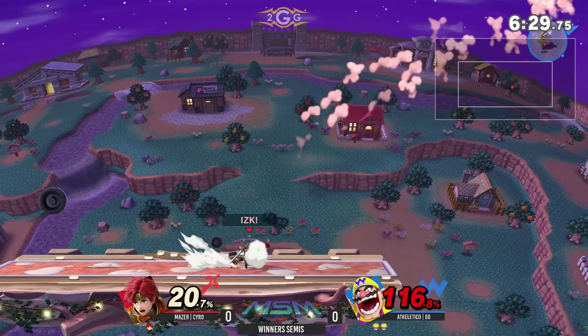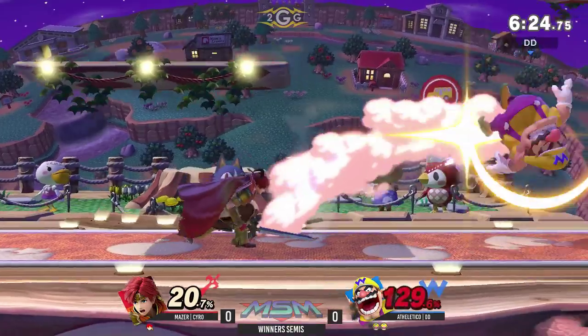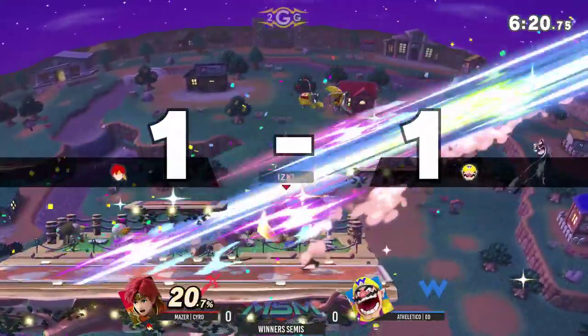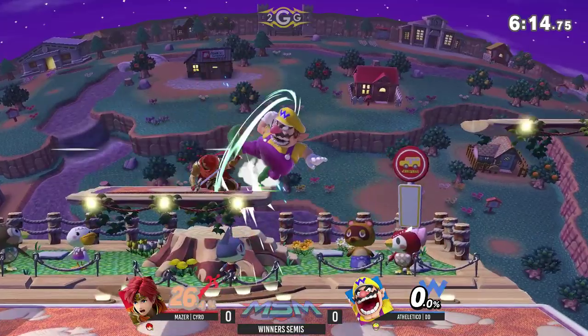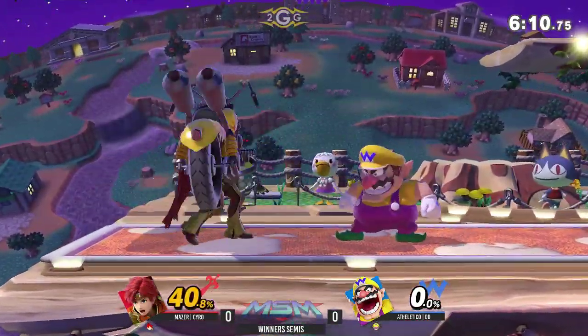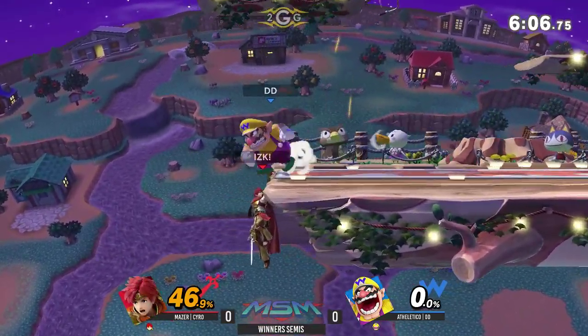Ooh, and the floor attack from the other side — not quite enough to do it. Town City is a little bit of a larger stage, so you have to be careful about that. Back air closes out the stock. Syro keeping it close here — falling back air with the help of the bike to extend the hitbox a little bit, and that will be a wake-up call for DD.